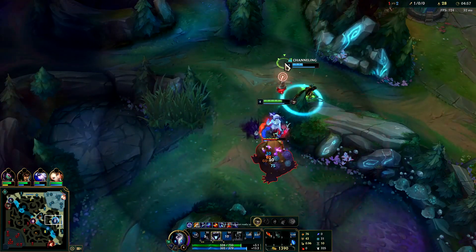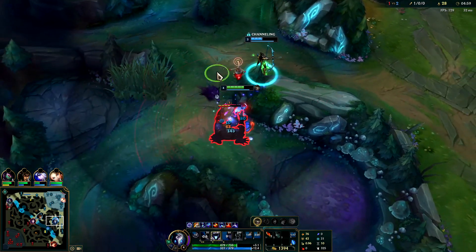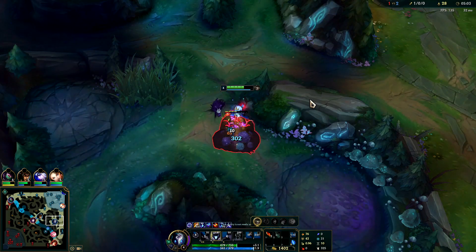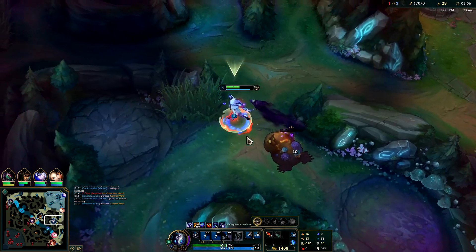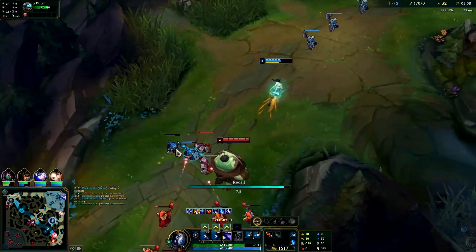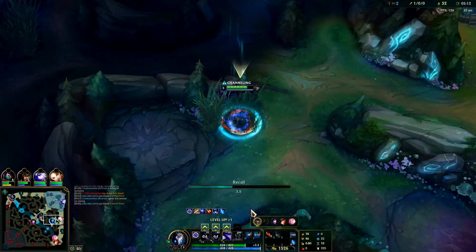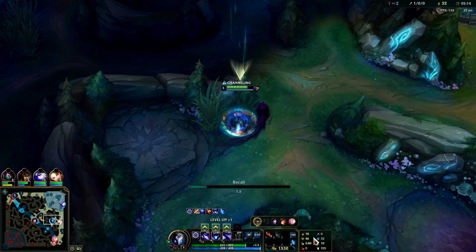I think Hecarim's just going to go for the Scuttle Crab. Looks like Seraphine might be rotating into my jungle — actually no, she's going back. I should be safe. We want to go ahead and set up a recall. We've already gotten some decent pressure onto the map — got a kill top on the jungler, got Kench's flash, and pressured the Ahri. We can go ahead and back.